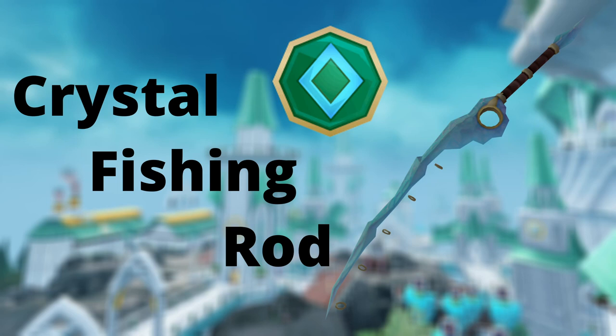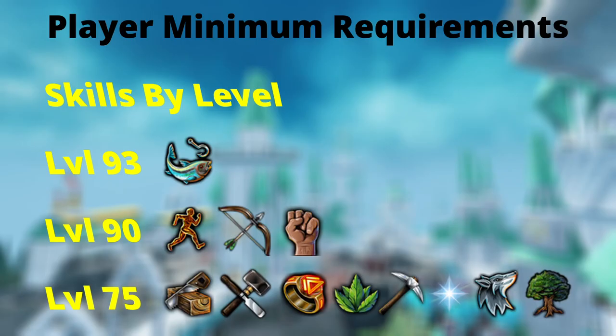To kick this series off, we're going to be taking a look at the Crystal Fishing Rod. Now in order to work towards this, you will need to have Prif unlocked, which takes us into the first part of this episode: the base minimum requirements for your player.